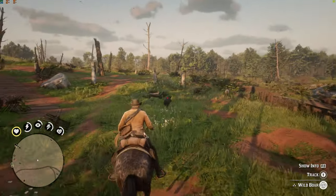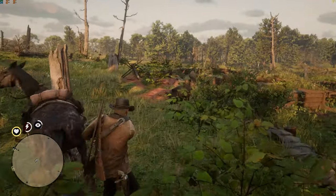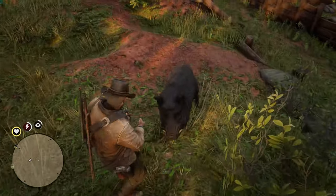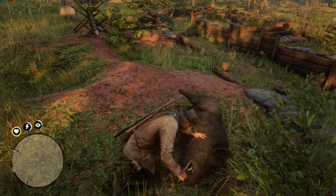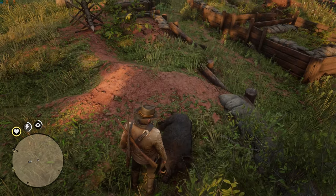When hunting, you should first aim to study the target animal with your binoculars. Afterwards, if you point a rifle at the animal it will be identified as 1, 2, or 3 stars. Don't waste your time going for it unless it is a 3-star animal.